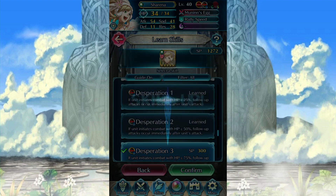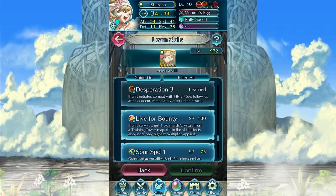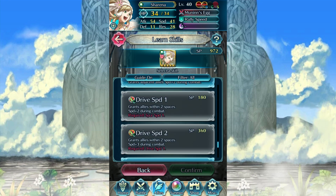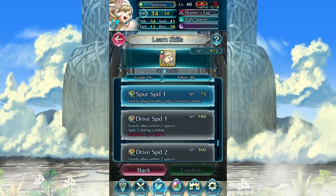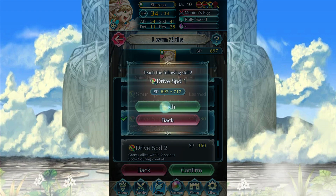I don't even know if I'm gonna have enough SP to finish her off. But desperation, obviously, for the easy-to-use skills. I do have her set up to get Drive Speed, because I find that when you're a unit like this, it really just helps to have a character that has a Drive or a Spur around.